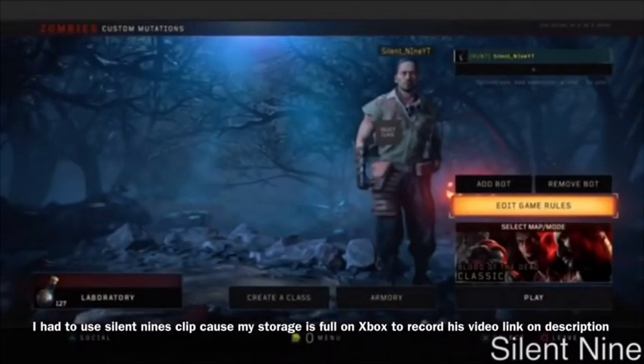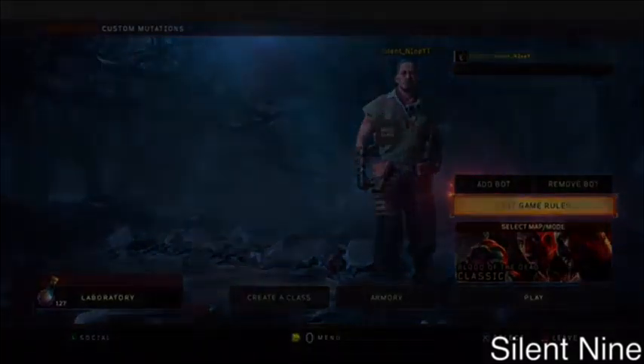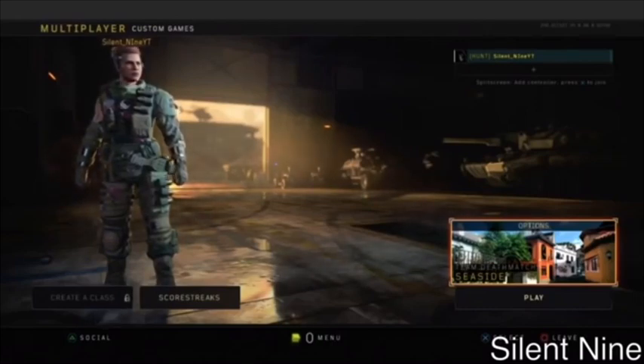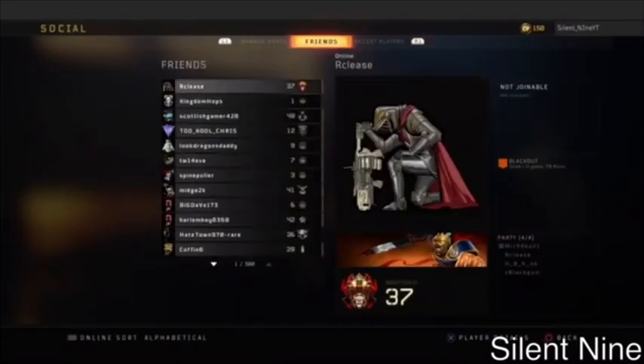What you want to do is have your friend go to a custom mutations lobby — this is your friend's point of view. You want him to stay at this lobby and not move. Then you go all the way over to multiplayer. Once you're there, take your d-pad — not the mouse — and just hover over the map. Then press triangle, or whichever button pulls up the social menu.